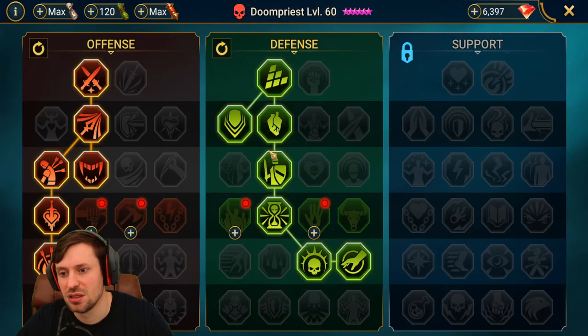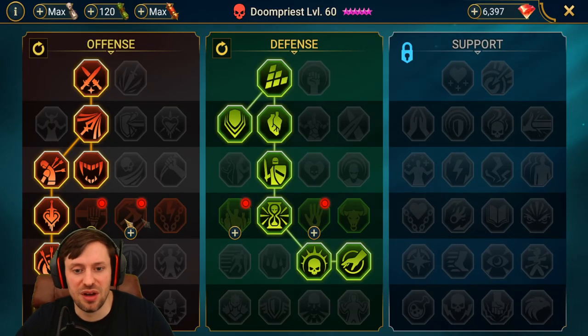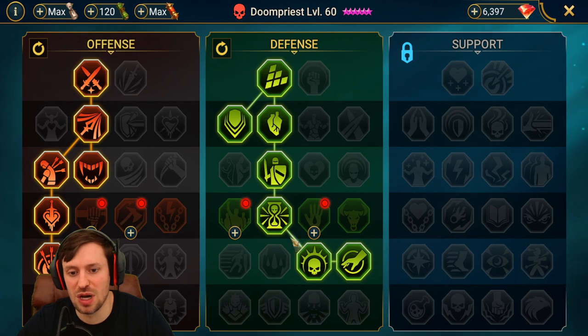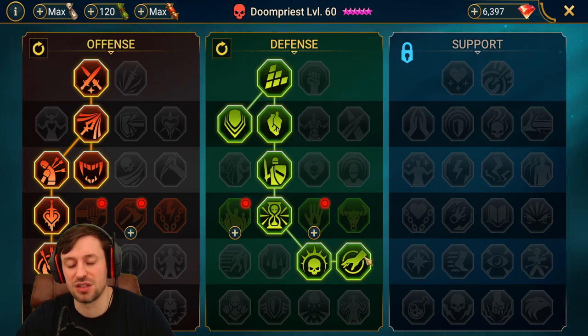For Doompriest's masteries, none of them really benefit her that much so I've kept it minimal. I've avoided crit rate and taken a very standard offense tree build hugging the left side, plus a standard defense build going down to Counter-Attack.